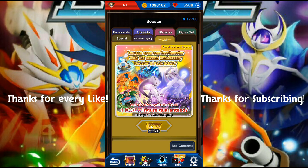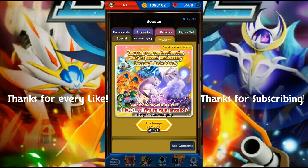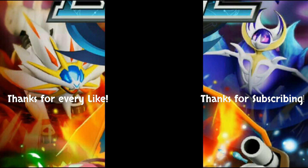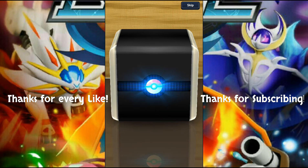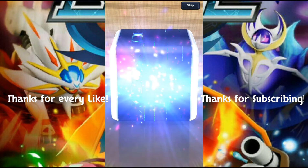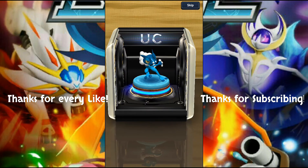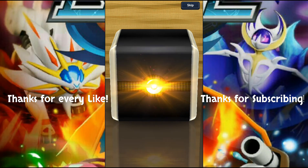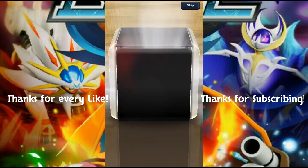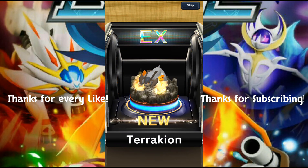Let's do our free sextuple booster - who knows what kind of luck we can have here. It's free so we might as well. All sorts of figures potentially available here. Starting with a Frogadier, not so bad. Let's see what we get here - oh, it's getting that EX coloring. We got some Terrakion action! Our very first Terrakion pull.